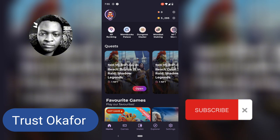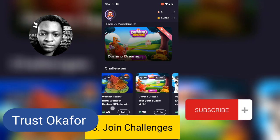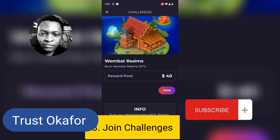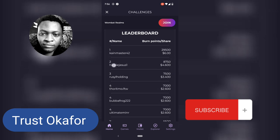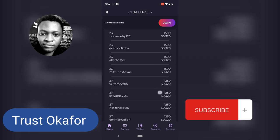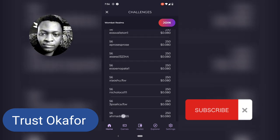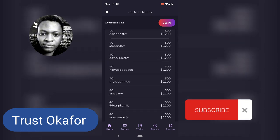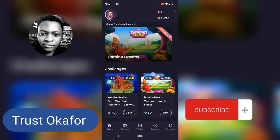The next one is very important — do not miss this. If you are playing Wombat, you might not even notice there is actually a challenge right here. This challenge happens every week. You can see the amount that is going to be paid for the challenge. If you click on the challenge, you can see the people who are going to receive rewards — first person, second person, third person. Everybody who participated will receive something, though the amount depends on how you performed in that particular challenge.